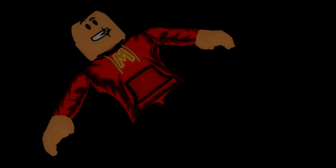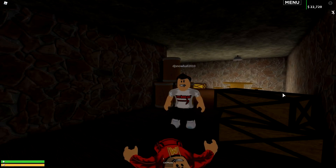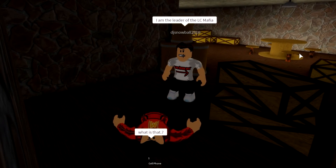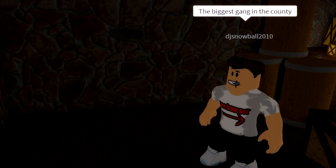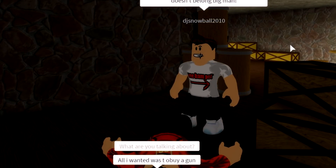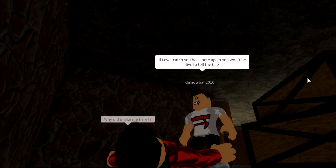Oh man — my head. What the heck happened? One minute I'm going to the back of a gun store, and now — where the heck am I? Wait a second — this is the gun store owner. He says: I am the leader of LC Mafia. What the heck? We're the biggest gang in the county, and you have messed with the wrong guy. All I wanted to do was buy a gun — why did you take me here? You shouldn't be putting your nose where it doesn't belong. If I ever catch you back here again, you won't be alive to tell the tale.